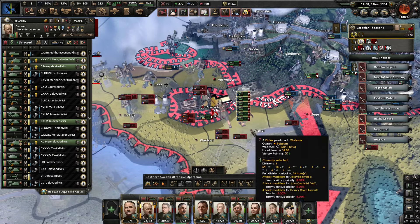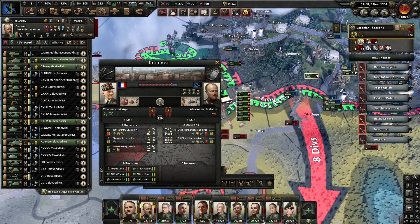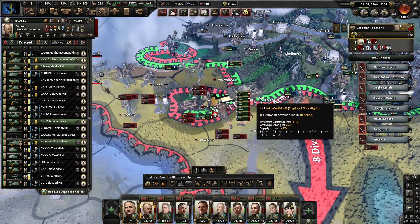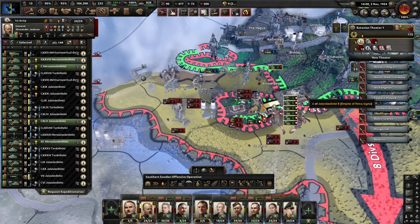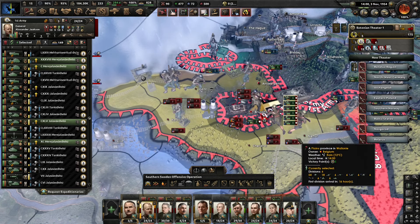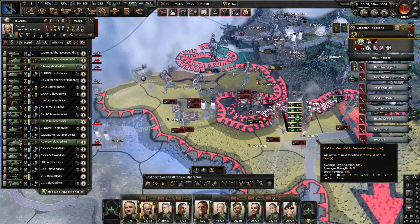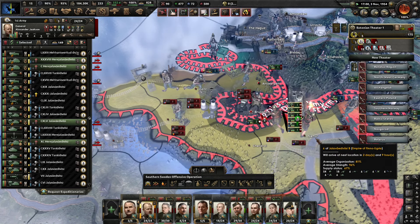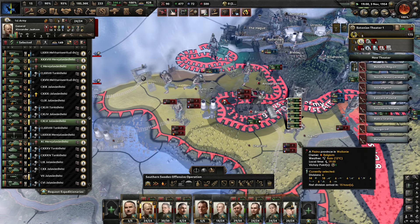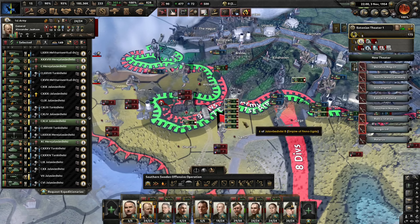The allies are fiercely pushing back now with additional reserves — they are not taking lightly to the loss of Brussels. Let's see if we can take a bit of the heat off from that advance, and see if we can manage to hold Brussels, given the amount of divisions that are pushing against us. These are motorized divisions.